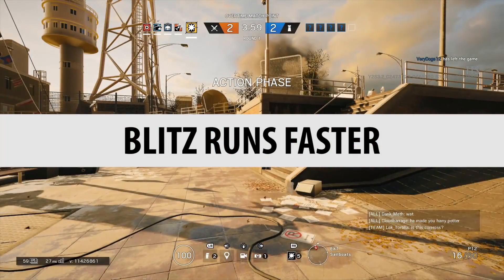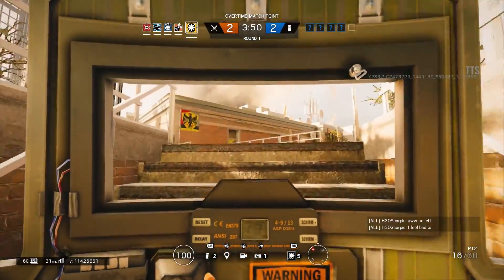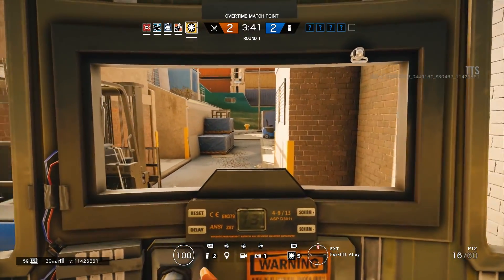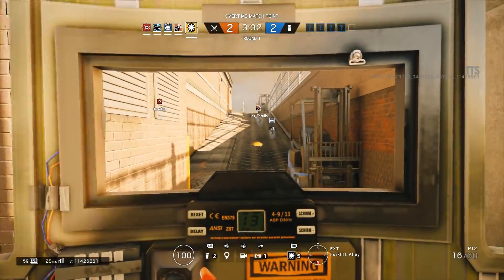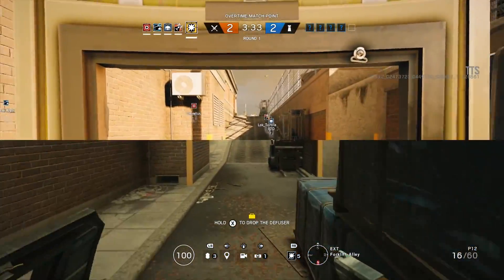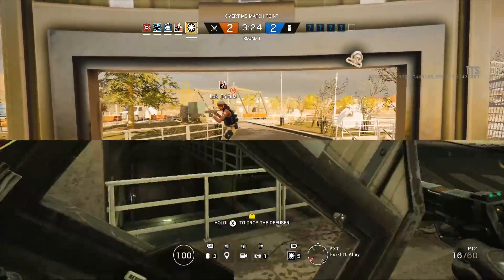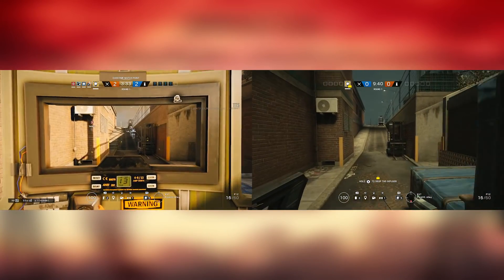Blitz runs faster. Blitz can now run with his shield up in front of him, but is he actually faster than before? That was the implication of the technical test notes. Playing it, I thought this might feel faster, but that may be a placebo effect. So I did a test run and went back to do the same run on the current version of the game. Here's the split screen — technical test server on top, old version on bottom — and you'll notice they are going the same speed. So Blitz is not actually faster; he's the same speed. However, he is way more protected, which is pretty awesome.